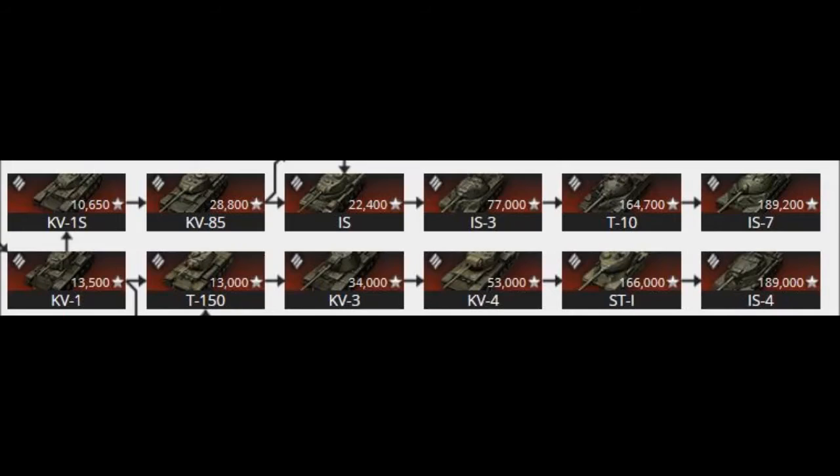The KV-4 is kind of the outlier here, because it doesn't really share any modules with anything — other than maybe a couple of 122mm low-penetration guns. It doesn't have the BL-9, it doesn't have the same engines, and turrets aren't shared in this game. It's basically the only real case in the Russian heavy line that doesn't share anything, but the IS-3's BL-9 is shared on both of these tanks, making the stock grind considerably easier.